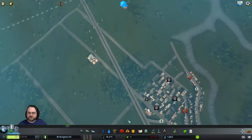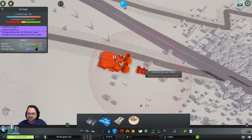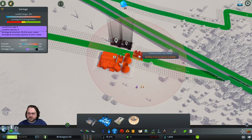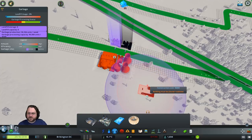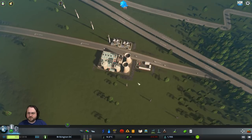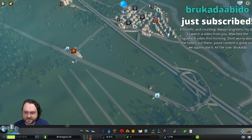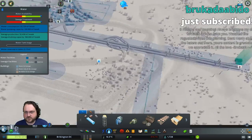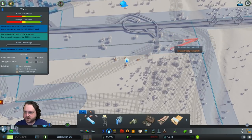We need some garbage services. Let me go and build — just go nuts with incinerators, and a recycling place over here on the other side. Let that go for now, because that's part of one of the issues why everyone's complaining. Not everything's turned on everywhere, and you don't have coverage for water here, so let's go and get this resolved.